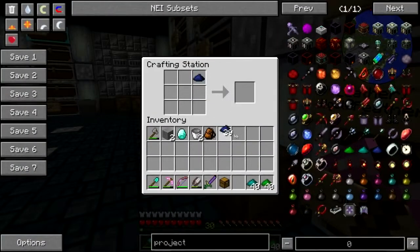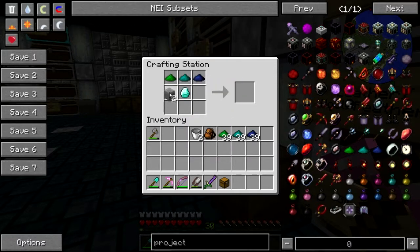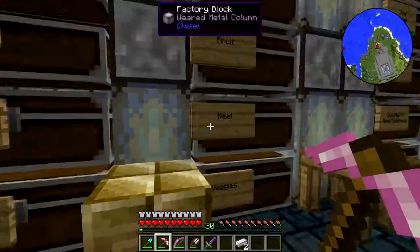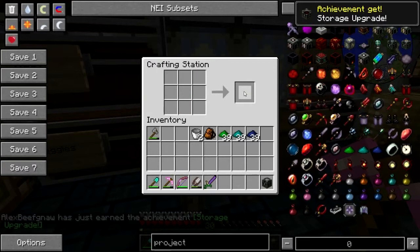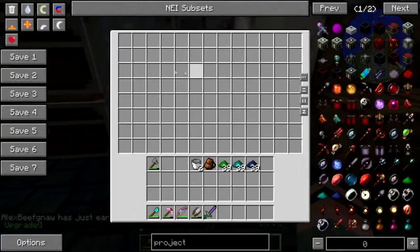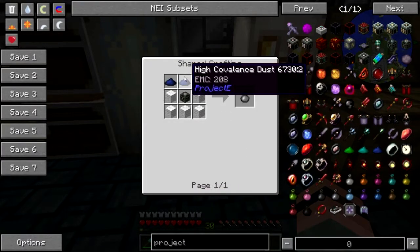Okay, so there's high dust, medium, low, a diamond, smooth stone, a chest, and two iron. Storage upgrade — hey! So what the hell do you do with this? Oh, very nice! And you can make a portable version of it, can you not?